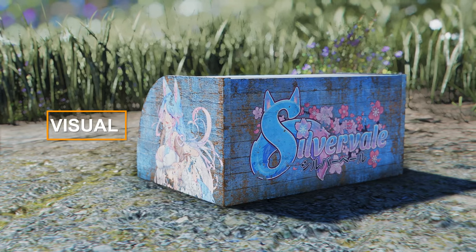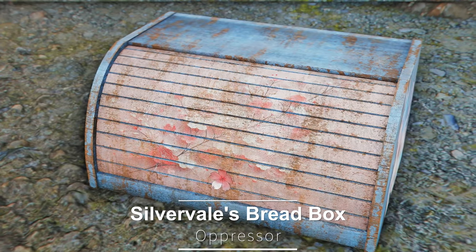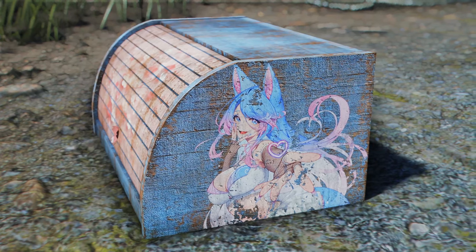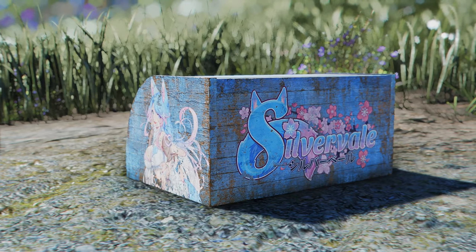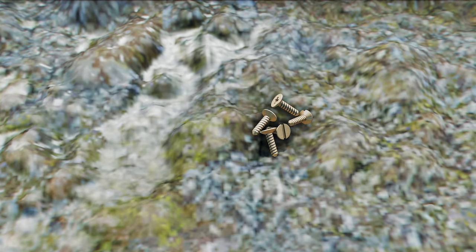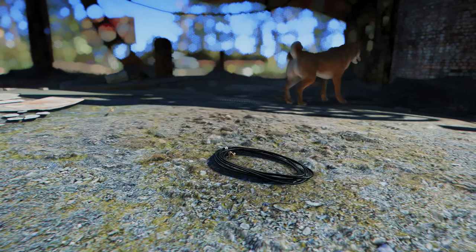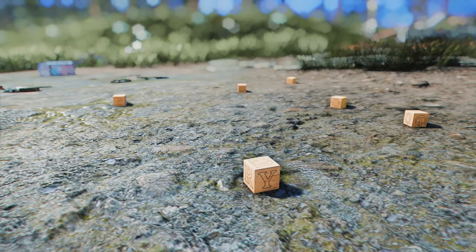We'll now introduce some visual-related mods. First up is Oppressor's Silver Veil's Bread Box. This mod remodels Fallout's Bread Box into Silver Veil's Bread Box, featuring a blue wood design adorned with cherry blossoms and a girl character. It's quite an impressive replacer, available in 4K resolution, offering both clean and dirty versions to choose from. Next up is Modern Replacer Screws, which replaces old screw boxes with the latest model of loose screws. In the same series, there's Fiber Optic, which replaces the existing fiber optic wire with the latest wire model, and Modern Replacer Wood Blocks, which swaps out toy blocks with modern versions.